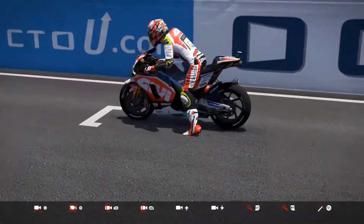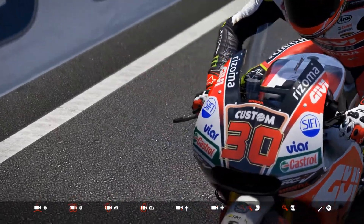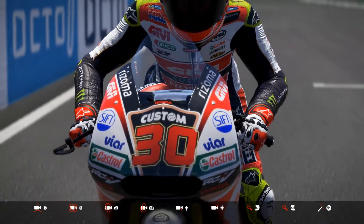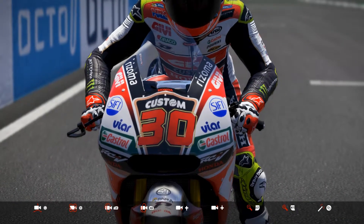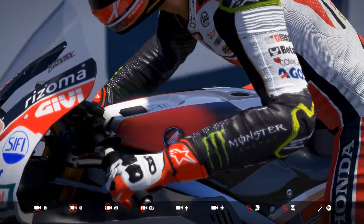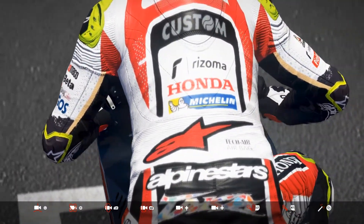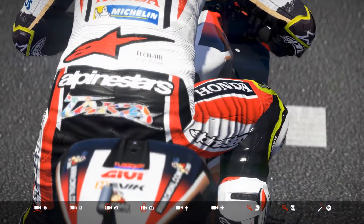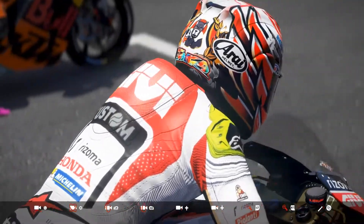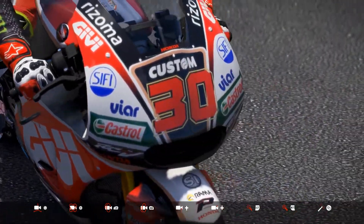Here's Takaki Nakagami — the number 30 is a little bit too big. I basically just took the one from the Kalex and stuck it on there, shrunk it slightly, but it could be a bit smaller. Luckily he uses Alpinestars, so I could just mod Cal Crutchlow's leathers and put Nakagami on the back. It looks pretty good — I think he really suits his leather to his helmet and gloves and boots.